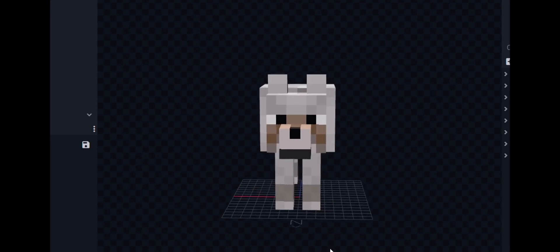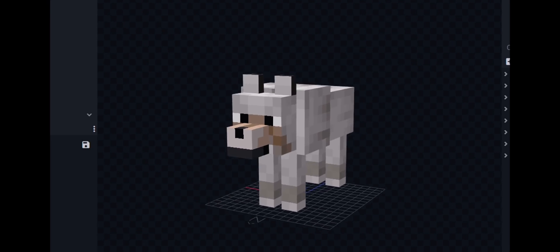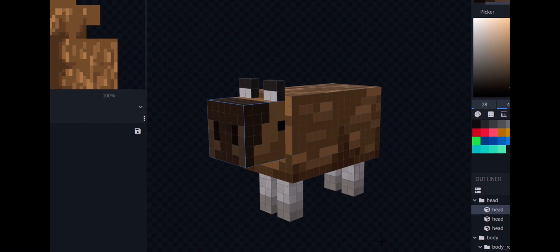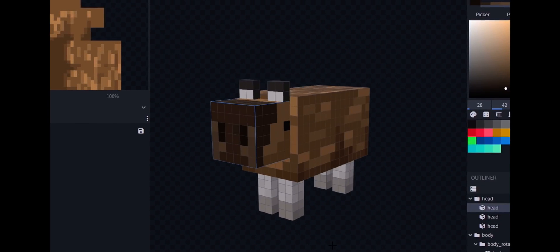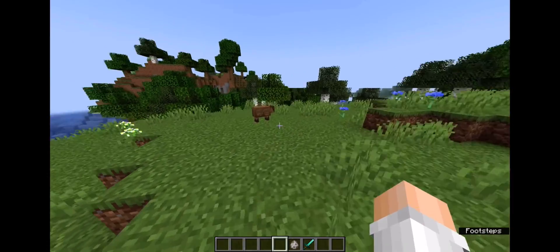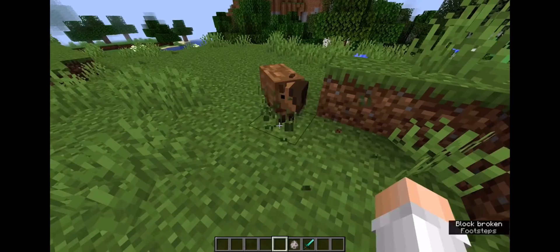A capybara - I've been seeing them everywhere and I want to know what a capybara in Minecraft would look like. I mean, that would just be amazing, right? Look at him - it's turning out so much better than I thought. I'm genuinely surprised that these aren't in the game yet. Look at it, there he is, and he's barking.